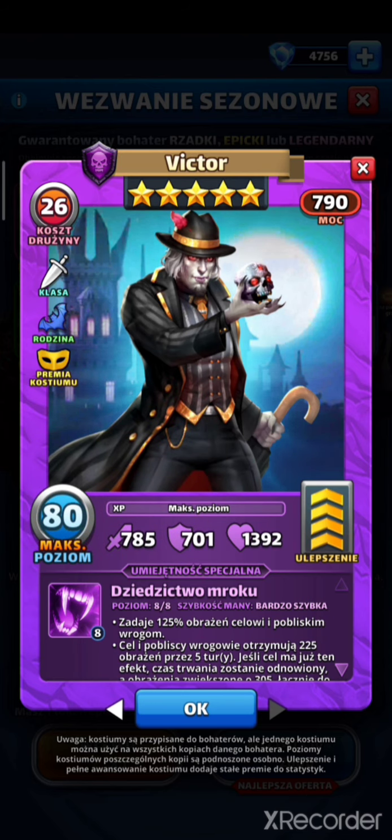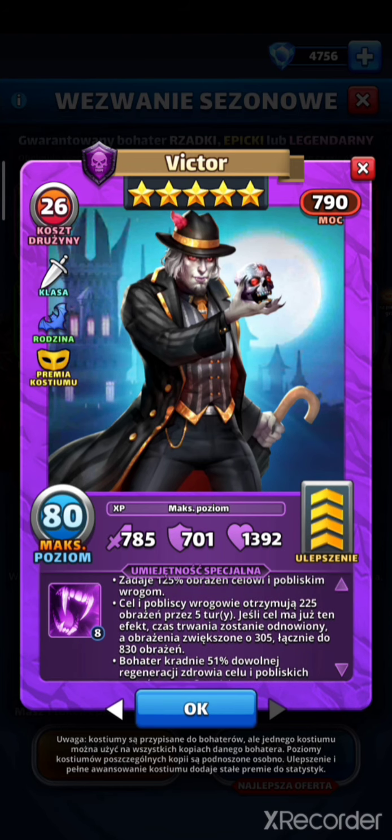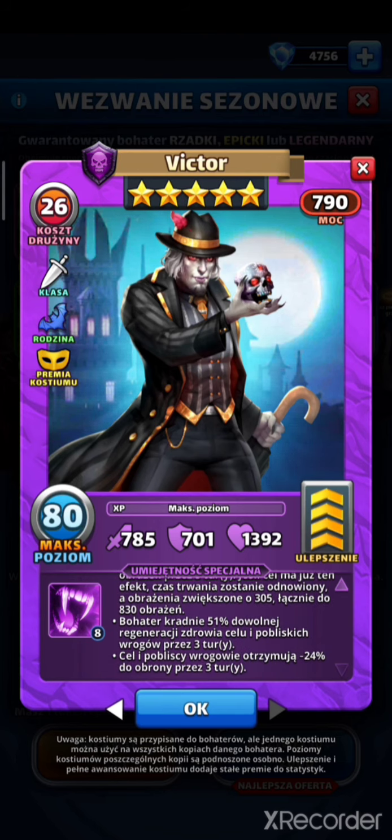Ma 785 ataku, 701 obrony i 1392 życia — atak niesamowicie wysoki, obrona trochę poniżej średniej, punkty życia bardzo przyzwoite. Szybkość many jest bardzo szybka. Jego dziedzictwo mroku zadaje 125 procent obrażeń celowi i pobliskim wrogom. Cel i pobliscy wrogowie otrzymują 225 obrażeń przez pięć tur. Jeśli cel ma już ten efekt, czas trwania zostanie odnowiony, a obrażenia zwiększone o 305, łącznie do 830. Bohater kradnie 51 procent regeneracji zdrowia celu i pobliskich wrogów przez trzy tury, a cel i pobliscy wrogowie otrzymują minus 24 procent do obrony przez trzy tury.